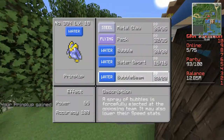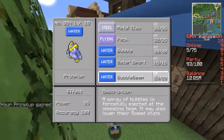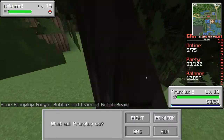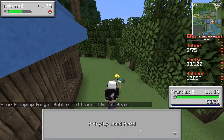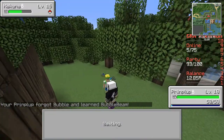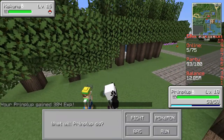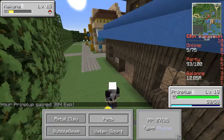Our Prinplup learned Bubble Beam! I like to trade out moves — like Bubble for Bubble Beam — for their stronger counterpart. Even though it's less PP, it's still stronger. That is my personal thing on training — I like to trade out for the stronger moves, and I do that even in the real games.